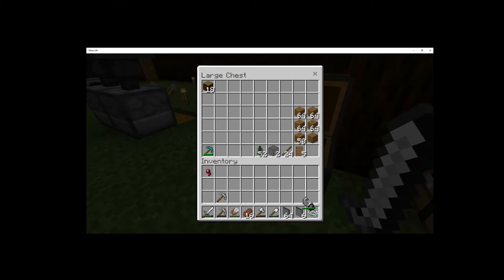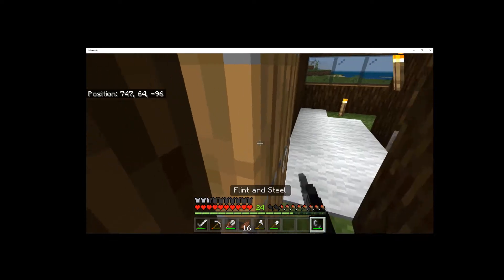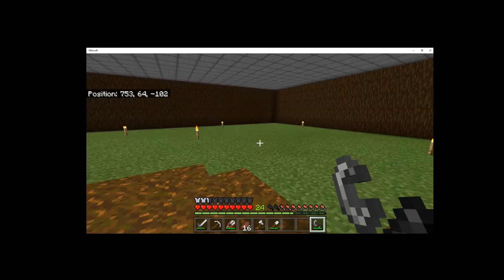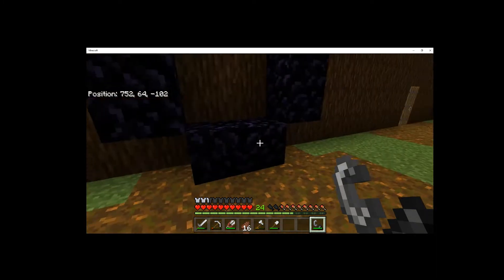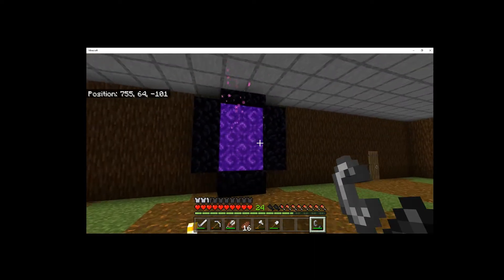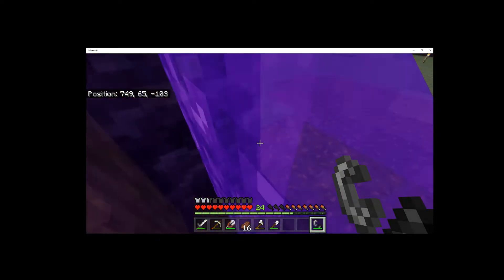So I got the diamond pickaxe and I can use flint and steel. You guys should know what time it is — I need to get a brewing stand. I already built the Nether portal but it hasn't been lit. You look at the inside — it's pretty roomy — but here's the Nether portal. It's hard to see, but I'm going to make this the Nether portal's own room once we get everything, with nether rack and stuff like that.